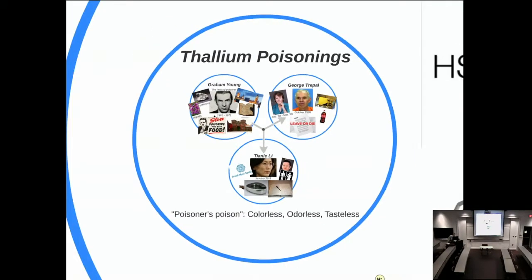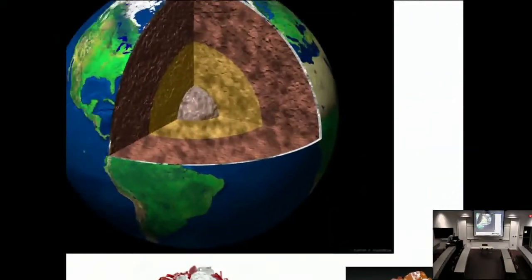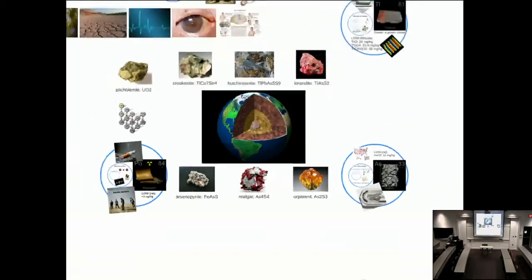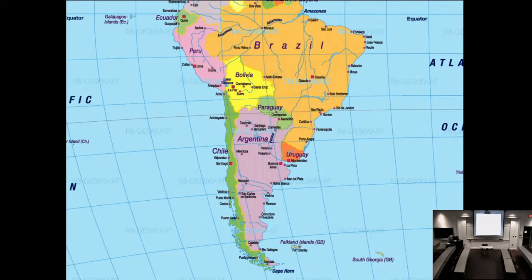Next we move on to arsenic. Like most metals it has an off-gray color. The LD50 for arsenic trioxide in rats is 15 milligrams per kilogram. Arsenic exists in the earth's crust at around 1.5 parts per million—about three times more prevalent than thallium. It's found generally in mineral form as arsenopyrite, where it's combined with iron and sulfur, or in realgar and orpiment, where it's combined only with sulfur. Arsenic is mostly produced by China as well as Peru.